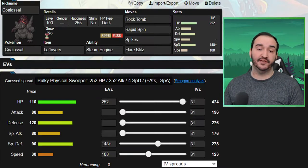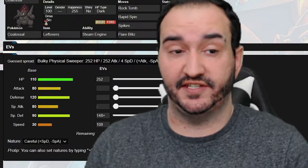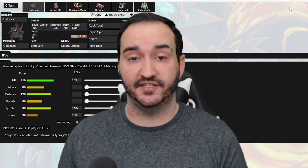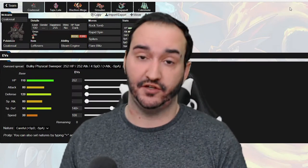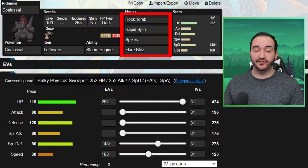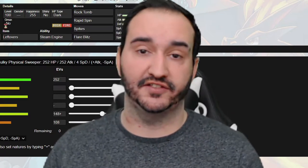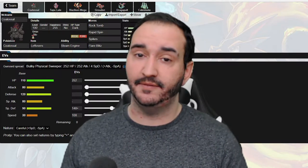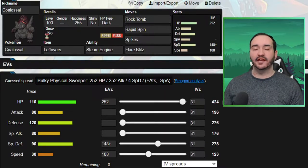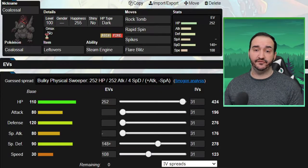Rock Tomb is also going to help check other threats that are threats because they're fast. Terrakion, which switches in super well to Colossal, has to risk getting its speed dropped and subsequently leave itself open to be revenged a lot easier. We have Rapid Spin, Spikes, and Flare Blitz to round out the moveset. You'll notice that I actually don't have Stealth Rocks on here — that's because Volcarona, Mandibuzz, and Vikavolt are all very likely to be holding Heavy Duty Boots. The Pokemon on his team that I want to chip away at, such as Mega Medicham, Zygarde, and Terrakion, all resist Stealth Rocks.